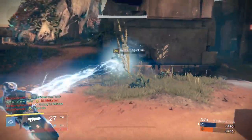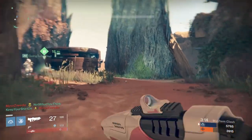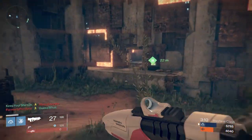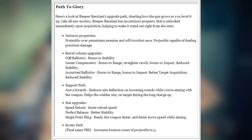What I do want to talk about is the actual perks of this exotic weapon. The Sleeper Simulant is an exotic heavy fusion rifle. It fires pretty much like a rail gun — a single beam of energy that you charge the gun up and then release, and it absolutely eviscerates anything in its path.